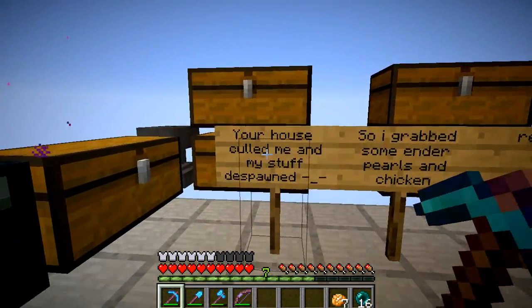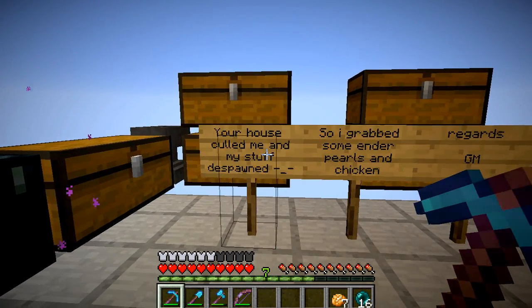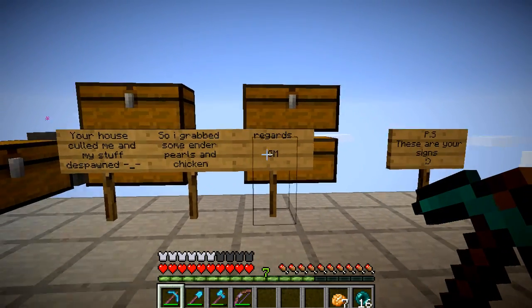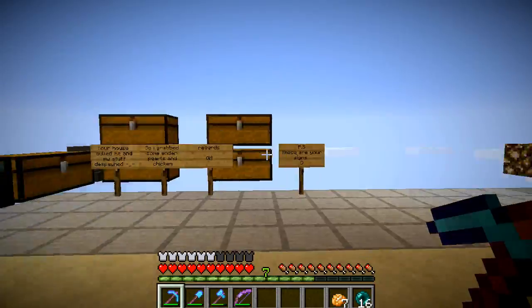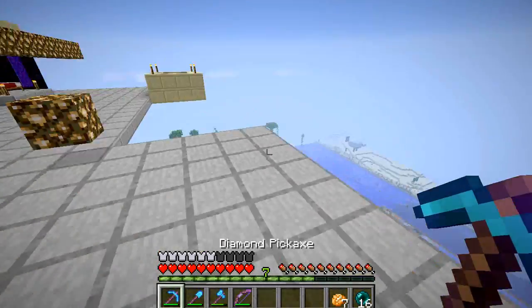Let's read these signs really quickly. 'Your house killed me — cold me — and my stuff despawned. So I grabbed some ender pearls and chicken. Regards, GMPS.' Yeah, he came to my base and he died — not sure how.